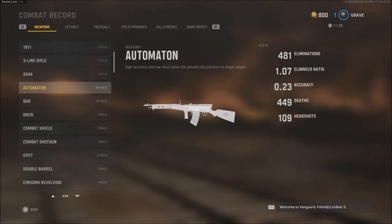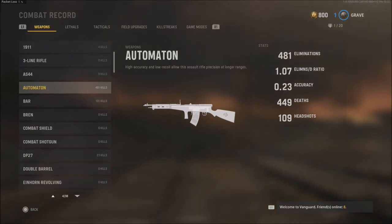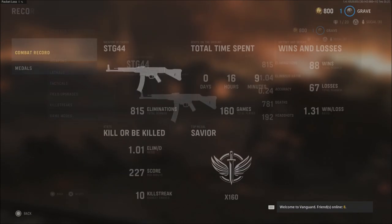I'll use an example here. I have 484 kills with the Automaton — it's kind of becoming my favorite weapon in game. I really enjoy using this gun, but no matter what gun I'm using, none of the reticles are actually unlocking.